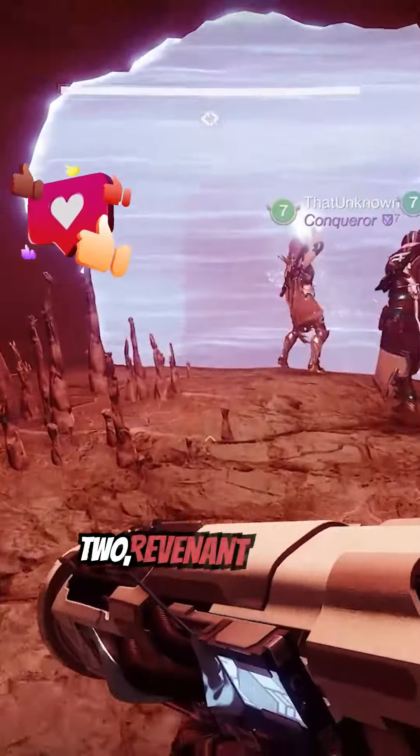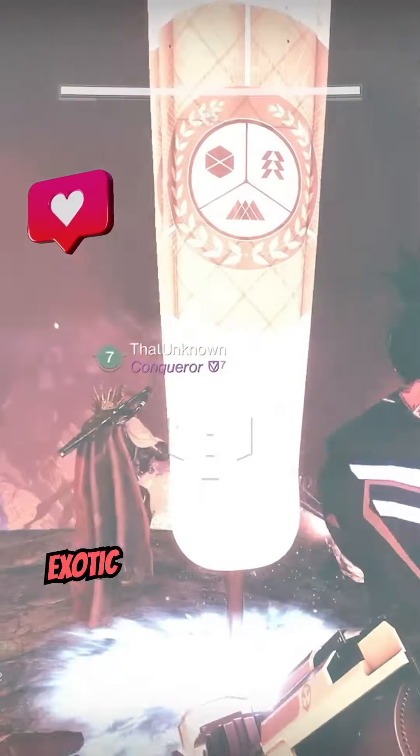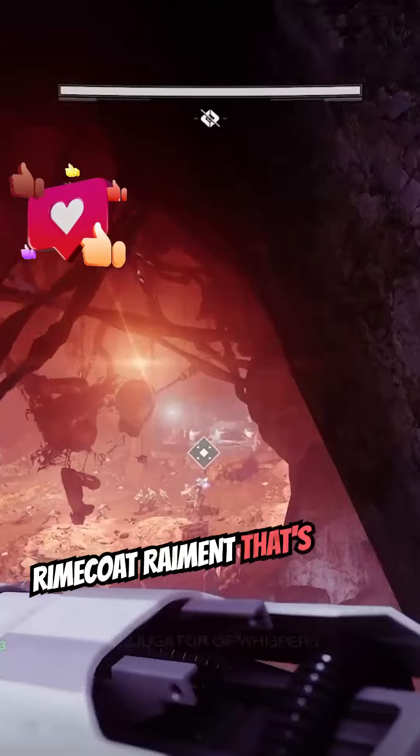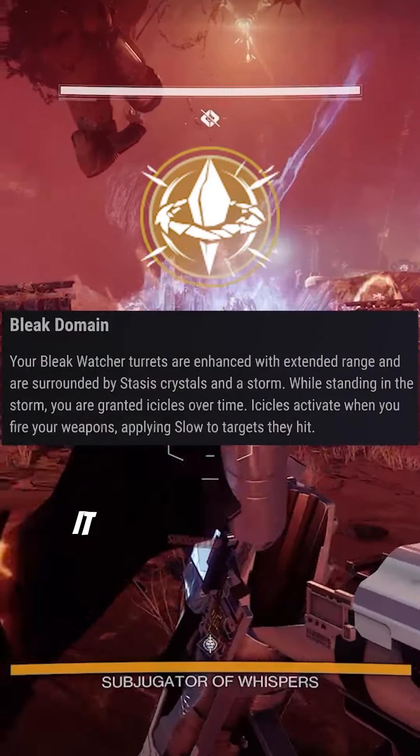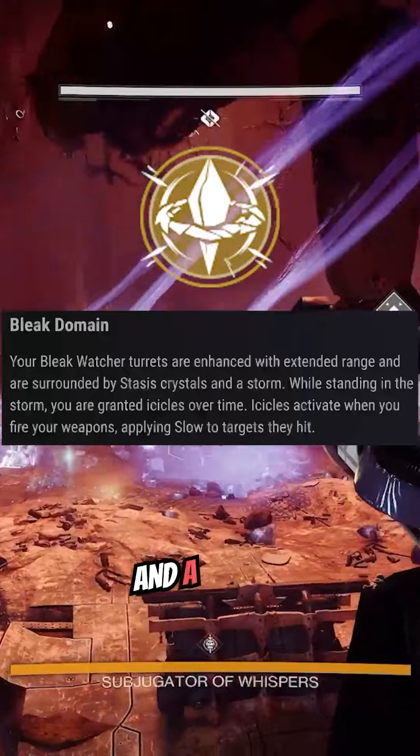Warlock has the best build in Destiny 2 Revenant Act 1. They have a brand new exotic chest piece called the Rimecoat Raiment that's going to enhance your Bleak Watcher turret, extend its range, and have it surrounded by stasis crystals and a storm.